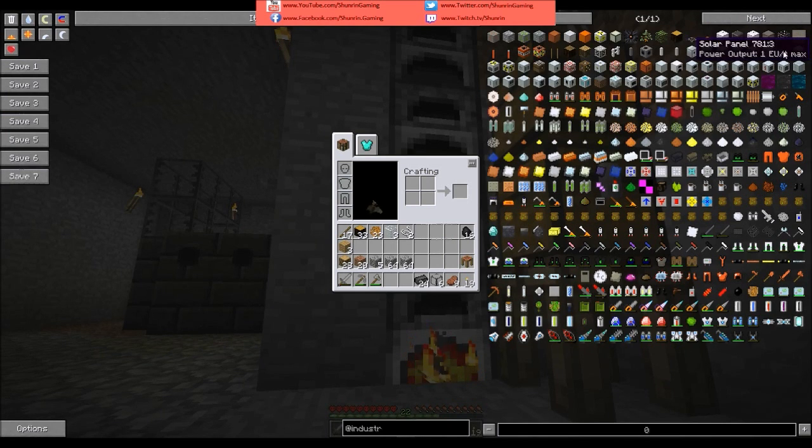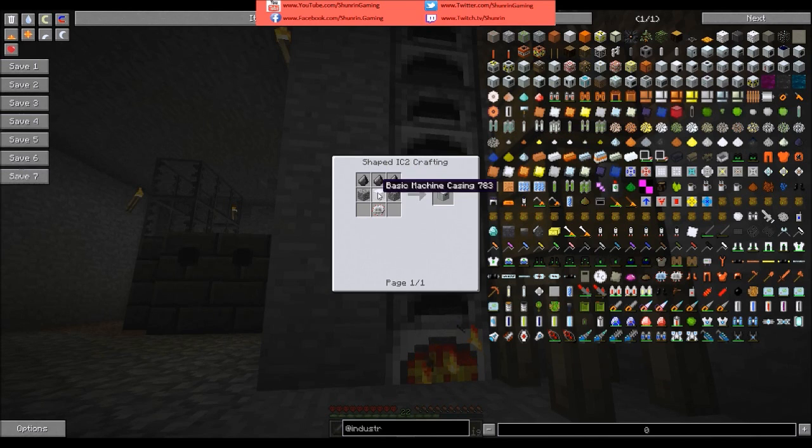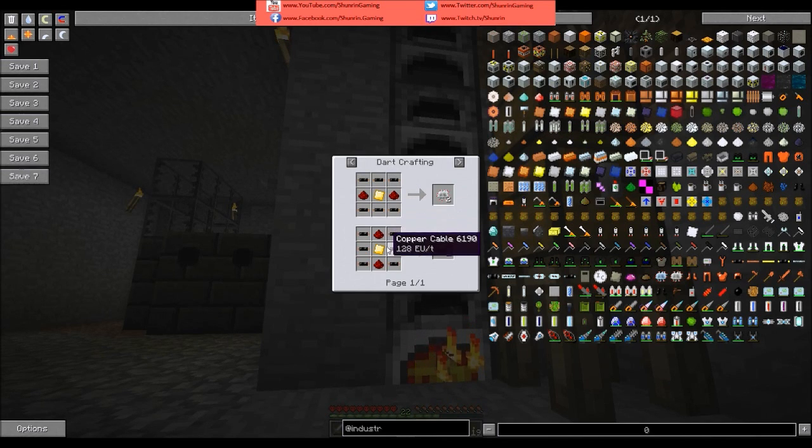And the macerator — eight iron. Generator, generator, generator. Left your furnace macerator — there's gonna be another eight iron. That's good to know you can do that too.